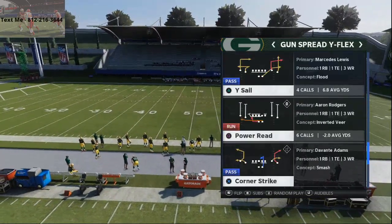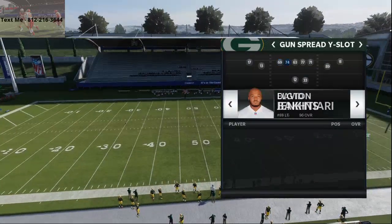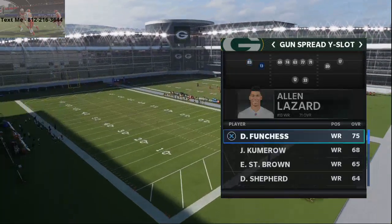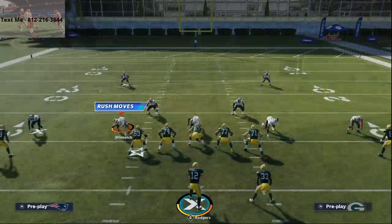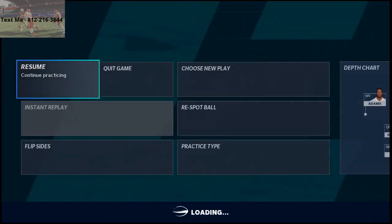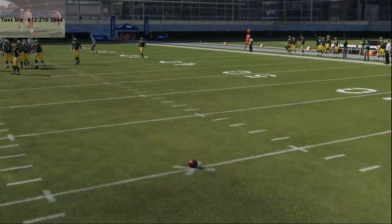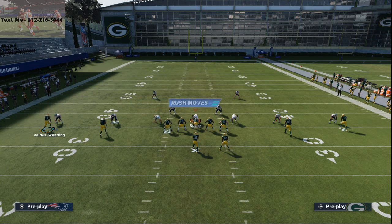You want your best wide receiver on the right side of the screen and your fastest wide receiver on the left side. The play is Curl Wheel. Now for those who don't know, out-breaking routes like corner routes, out routes, and zig routes are not that effective against man coverage this year. What's much more effective are in-breaking patterns — crossing routes, post routes, and curl routes.